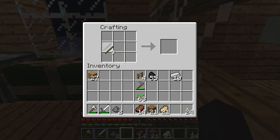Alright, I don't know if this is right or not but I think this is how you make a fence gate — a fence door, yeah. Well, fence gate.